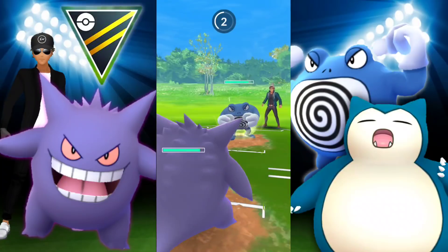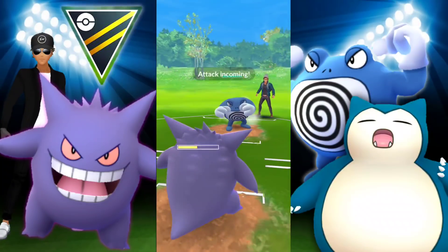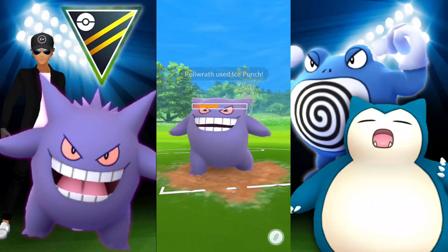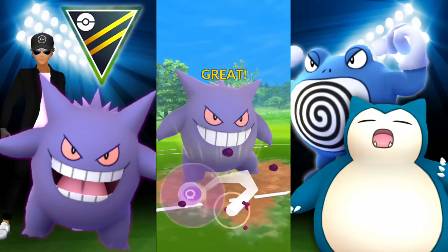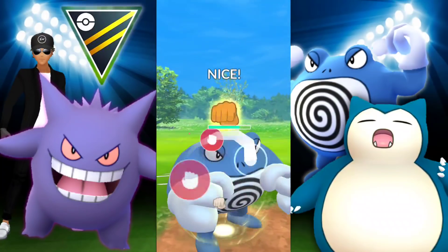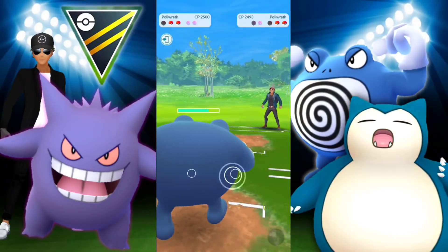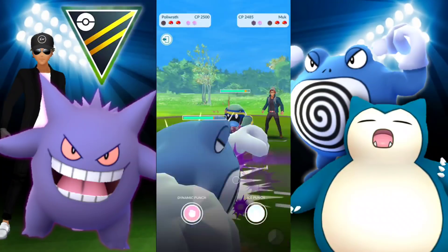I was thinking about switching into Poliwrath to absorb the Ice Punch, but we can't risk all that switching. So we decide to either shield or let it go through — and we survive with barely any health, trying to save shields for Poliwrath. I didn't mean to hit that Dynamic Punch — I wanted to go for Ice Punch. They had a sliver of health left, so that was completely a waste of energy.